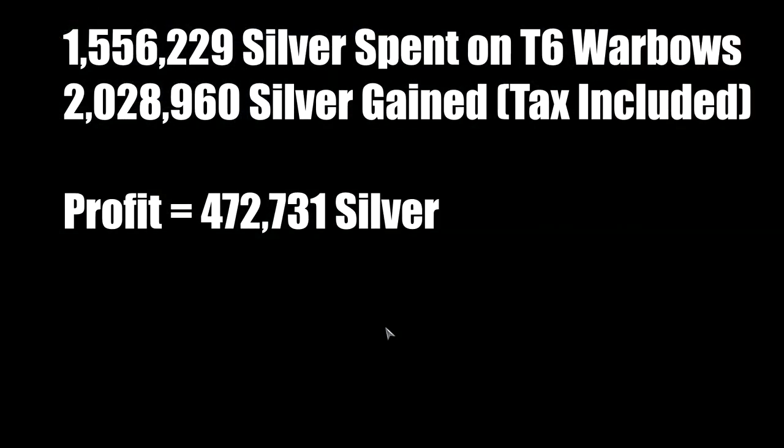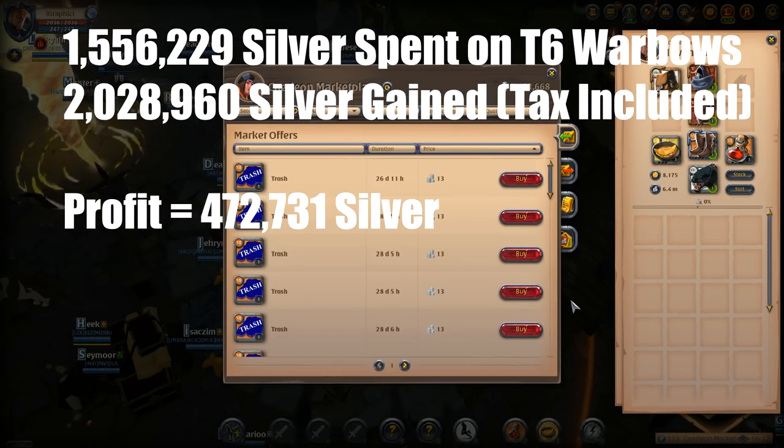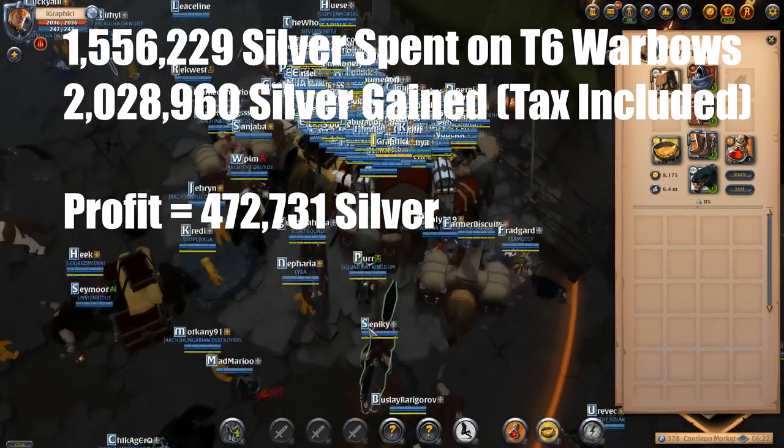If you want fast results, just undersell the top guy by a little bit and they'll all try to buy from you first. So that's what I'm doing here — I'm selling for 115,000 because the top guy is at 116,000. This should show you that I actually did make about 500K on this war bow run.